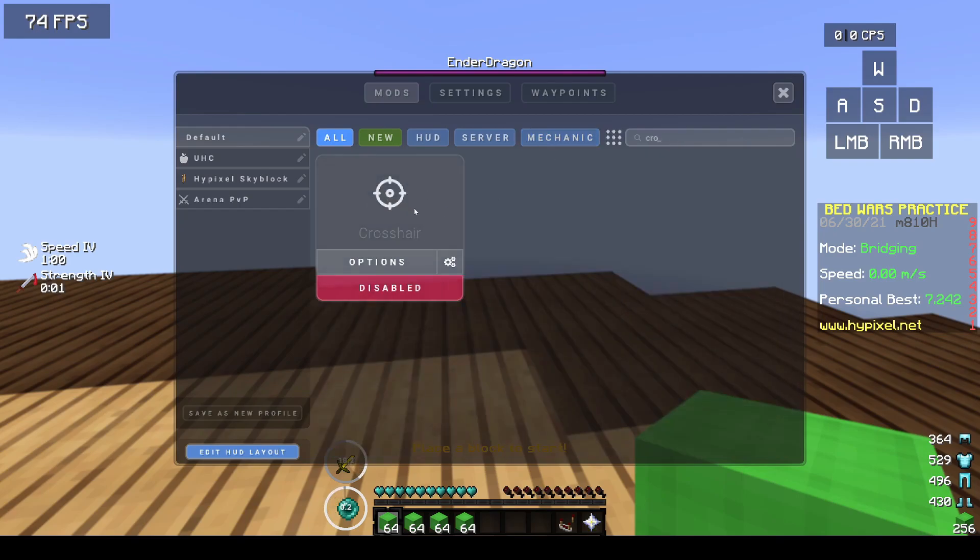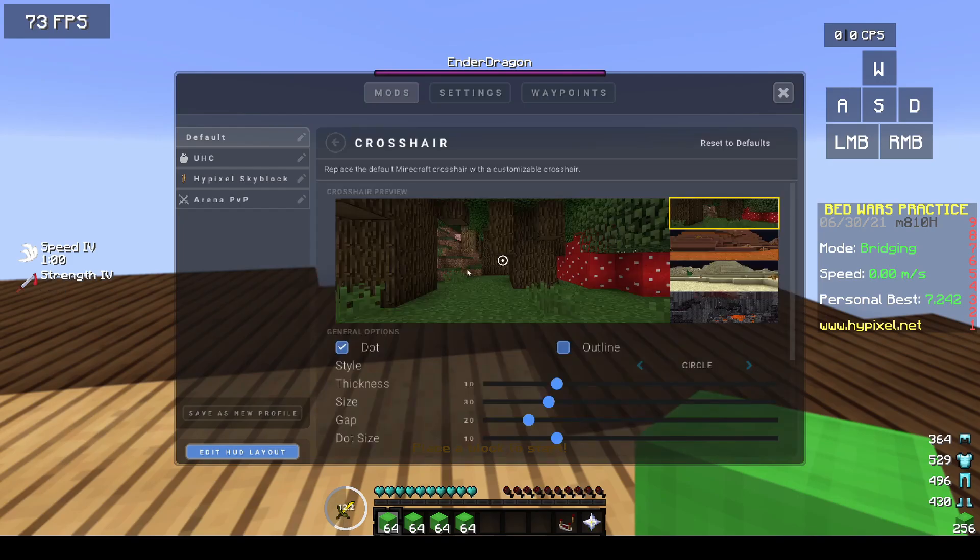You'll see it pop up and by default it is disabled. Go in and click options and you'll see the crosshair you have selected on screen. You'll have options ranging from a circle with a dot in the middle to a little arrow with a dot — that one's useful for god bridging and speed bridging — and a cross with a dot in the middle. They are pretty limited but definitely some good options.